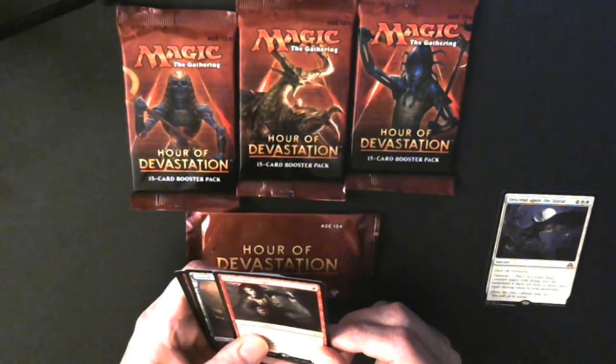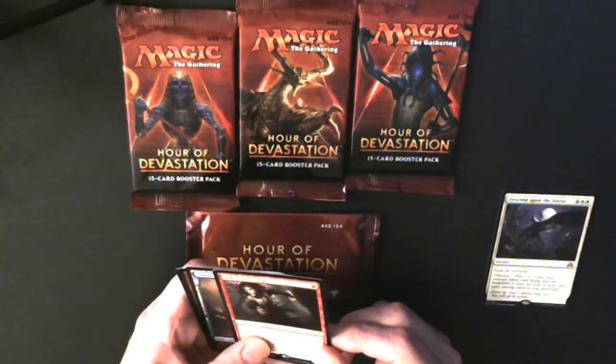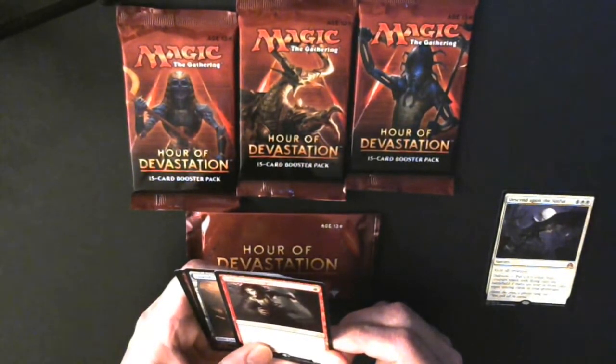Next is Falkenrath Gorger: each vampire creature card you own that isn't on the battlefield has madness, and the madness cost is equal to its mana cost.